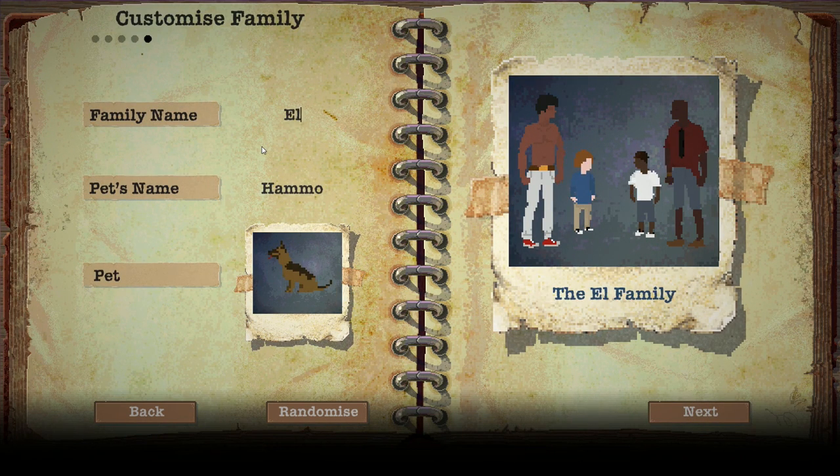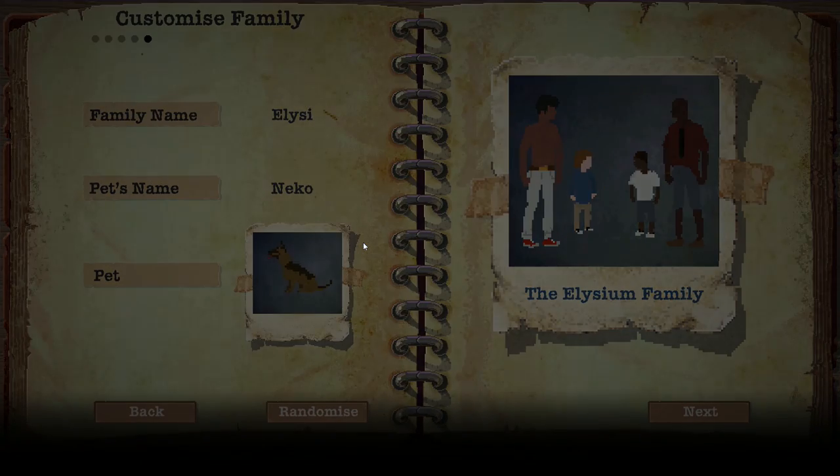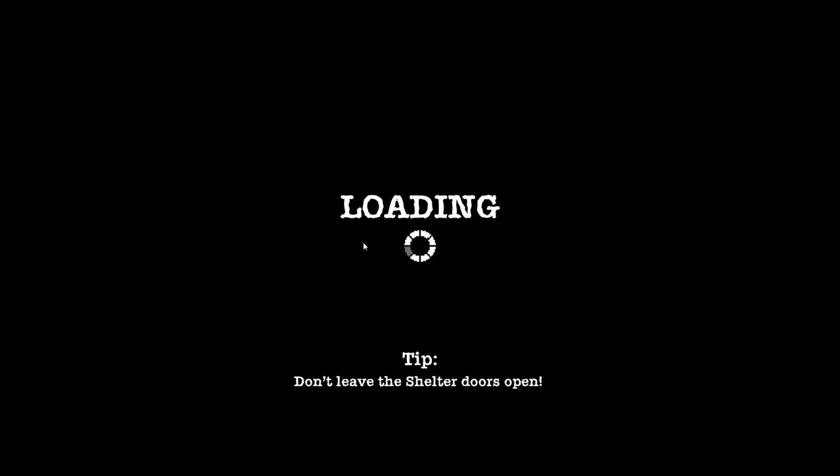And we are going to be the Elysium family. Our pet's name... I'm gonna go with the pet being called Neko. Neko! Hello, Neko. You are in. You are our trusty pet — you can be a cat or a dog. I'm going to close my eyes and stop clicking now. Neko the dog. Okay, so the Elysium family: we have Tyler, Kevin, Duranku, and Marcin. And Neko the dog. Right, let's go! Would you like to play the tutorial? Sure.